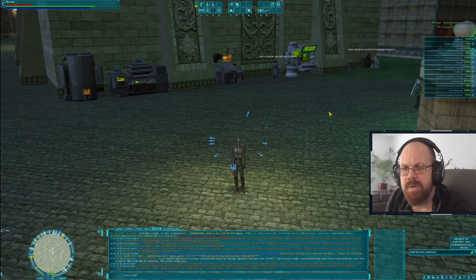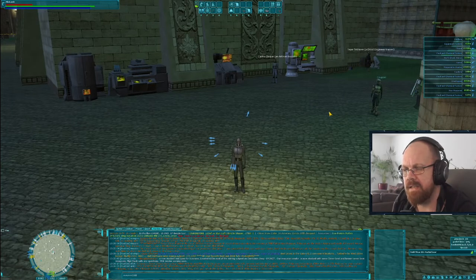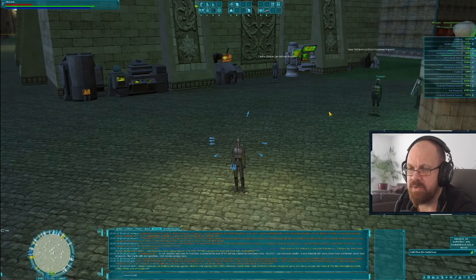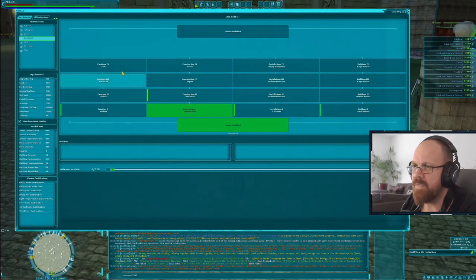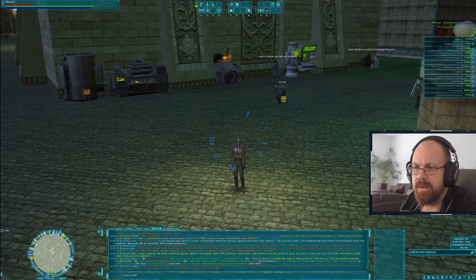Today we're on the Finalizer server. This is one of my characters, Abe Larick. Abe is a master chef, has a little bit of architect, and is also a master artisan. Following on from yesterday's session where I talked about running survey missions for cash — as you progress up the survey tree those missions get more expensive. I wanted to show you how it looks on a character with more survey skill. Abe is a master artisan, so he's got Survey 4, and if I look at his skill sheet I've got a base survey skill of 100.